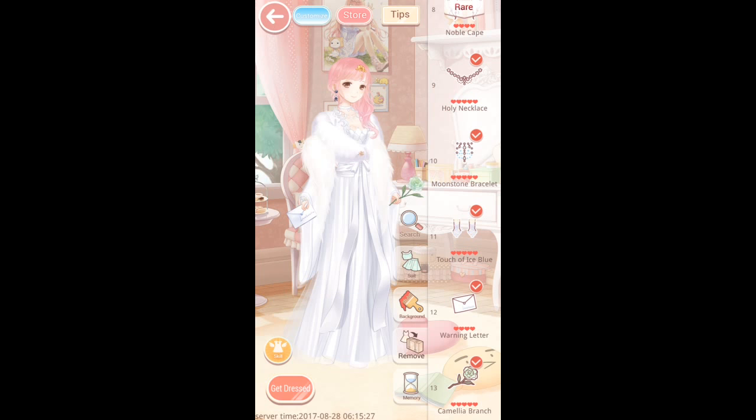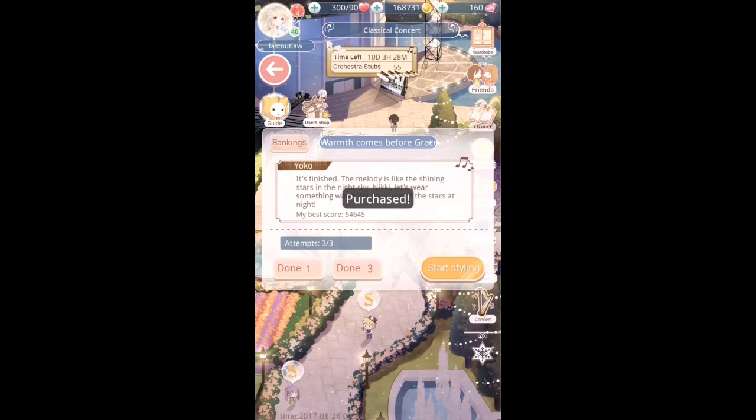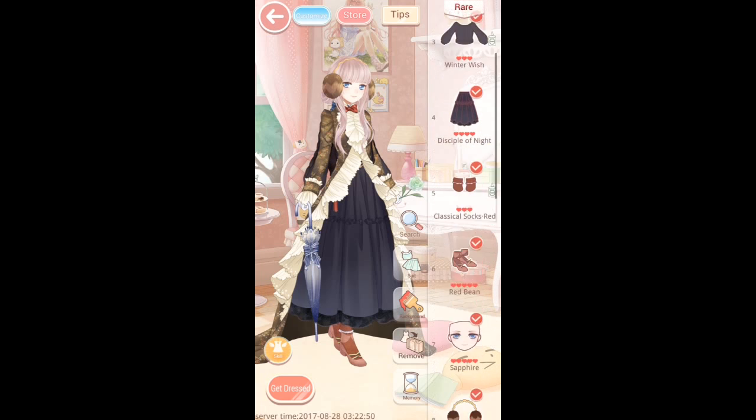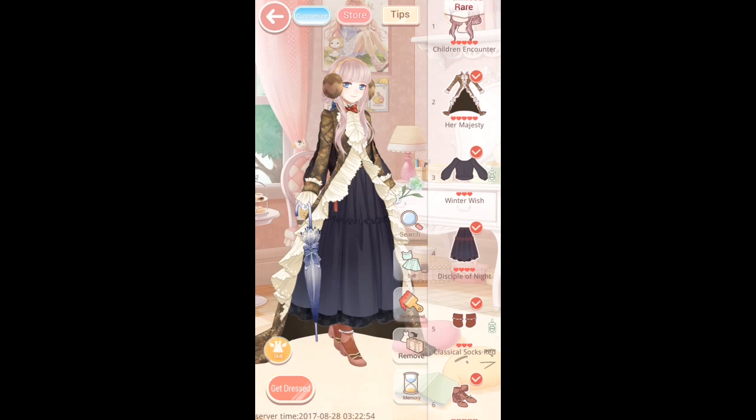The fifth stage is one I found a little bit tricky but eventually passed. It's called Warmth Comes Before Grace. It says in red 'wear something warm.' I'll head into the styling challenge to show you what I picked. This is the slightly wacky outfit I chose to pass the stage - there's a reason it looks a bit odd.